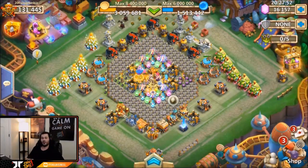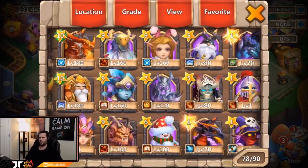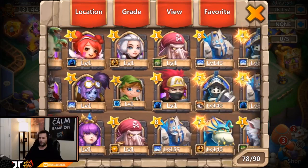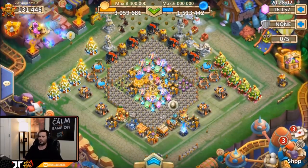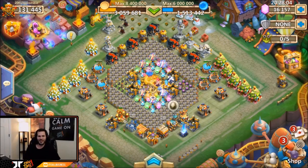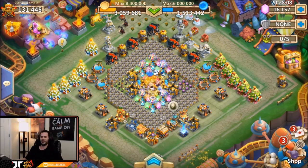Anyway guys, hope y'all enjoyed the video. For this rolling session, not bad — backup Gunslinger plus the Spirit with the backup of Spirits. I wish we could have got more gelatinous champions so he didn't have to spend any more gems, but I don't really think he's gonna have a choice with that. Anyway guys, hope y'all enjoyed the video. Peace out fellas.